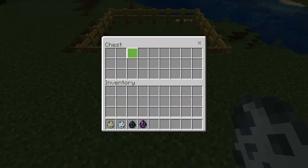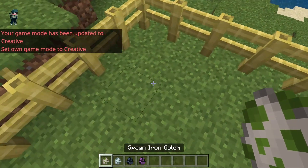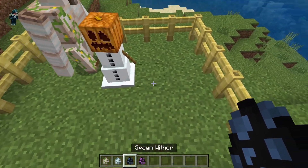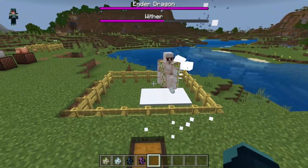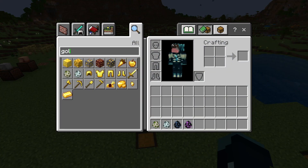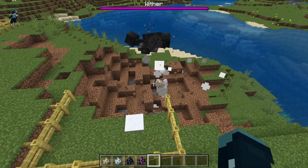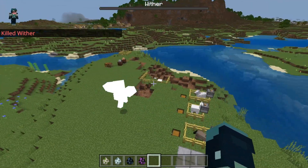They have implemented features for golem and boss spawn eggs. Using a spawn egg, we can now spawn in iron golems, snow golems, ender dragons, and withers. To get the snow golem and iron golem eggs, just look in the creative inventory and you can find these. This guy's just going to cause a mess, so let's get rid of him real quick.